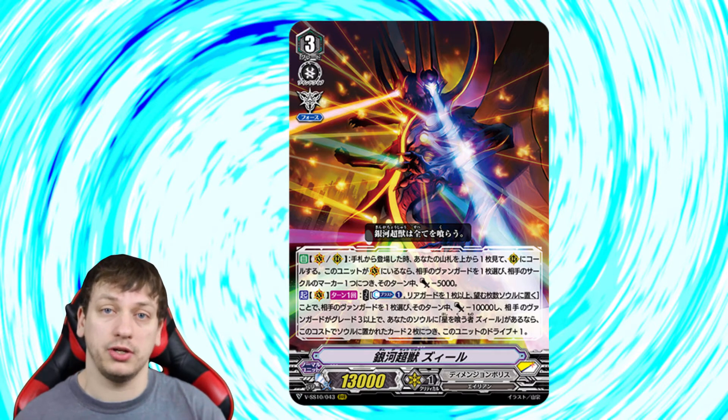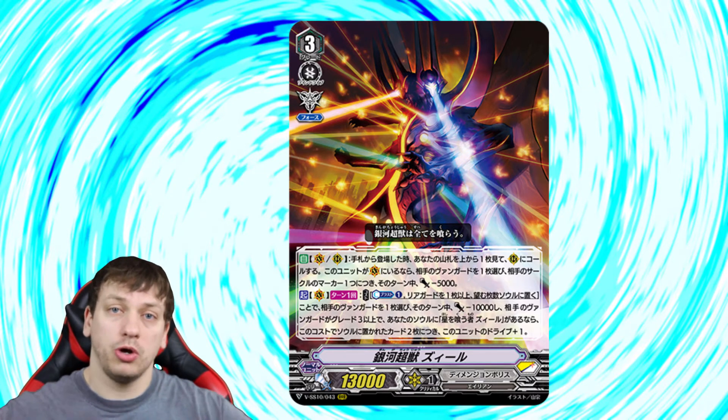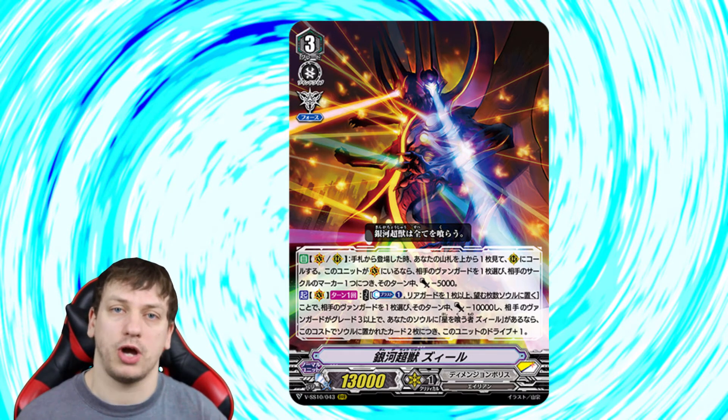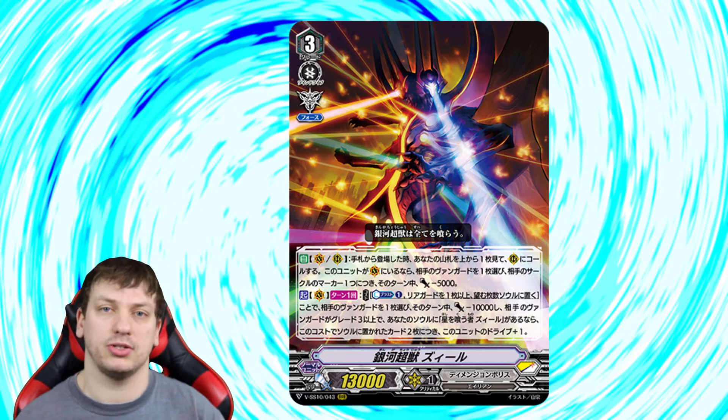This is really good because the things that we rest with the grade 2 Zeal, we're going to be able to just put into soul if our opponent's at grade 3 and just get an extra drive for those units that we can't boost with anyway. We're still technically going minus one because we're putting two units in to get plus one drive and we're losing a unit, but it gives us a little bit of extra advantage where we need it.